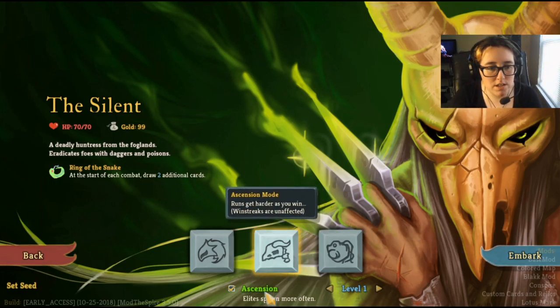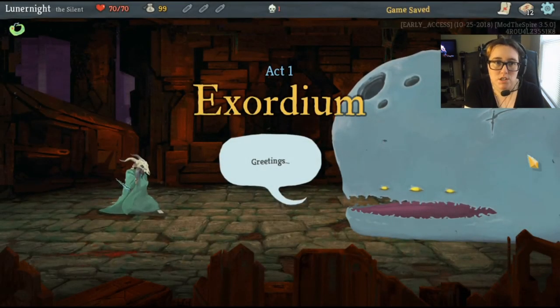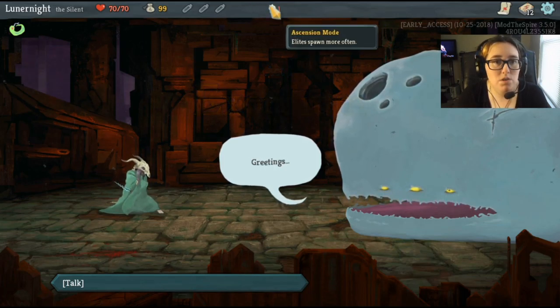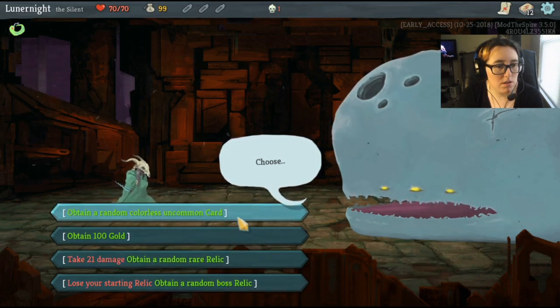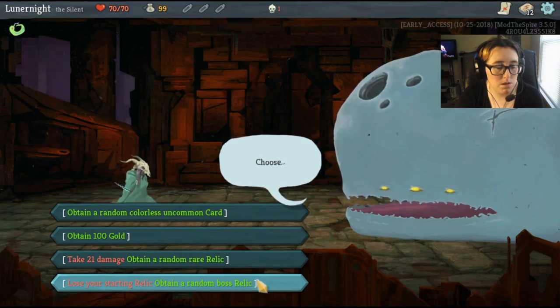I'm gonna put ascension mode on. I haven't beat ascension yet, so we're gonna play ascension and I'm just gonna pretend that ascension isn't happening. Ascension mode: elites spawn more often. Yep. Starting with a colorless uncommon card, a real relic, and a boss relic.